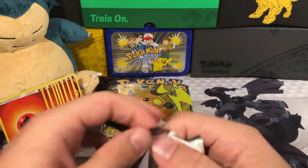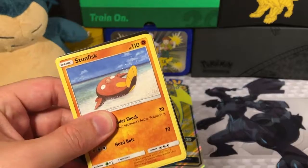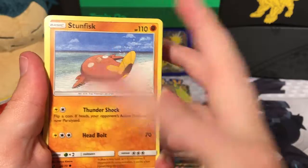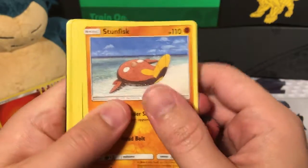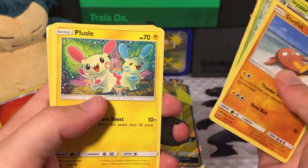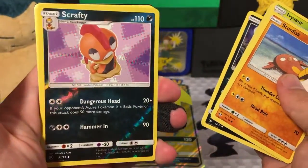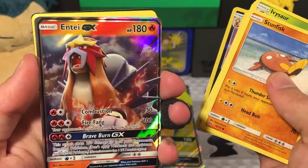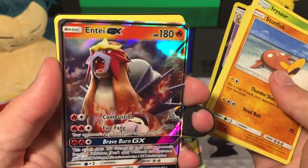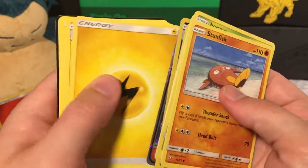Let's start with pack number 1. We start with a Stunfisk, which uses lightning energy just like Raichu. Then there's Ivysaur, Bulbasaur, a Plusle, a Zorua, a Reverse Holo Snubbull. Our Rare is a Shiny Fire Pokemon GX, so that's pretty cool. And then a Lightning Energy to go with our Raichu.